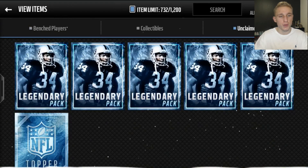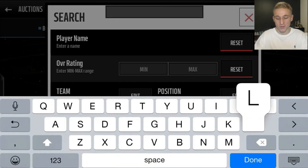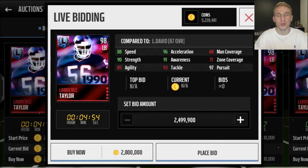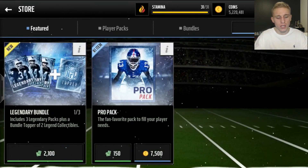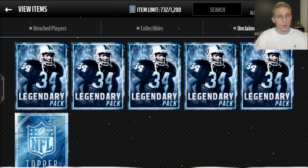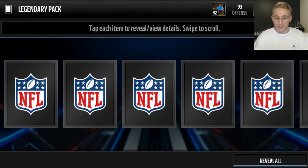I did go ahead and send myself two extra legendary packs just to open. What we're looking for is this sexy badass Lawrence Taylor - that is one incredible card, super good and so sexy, those colors. Obviously if legend packs come out, and they usually do on the same day new legends come out, if you can pull the collectible for the new legend player you're gonna make a lot of coins.